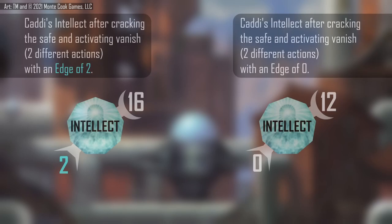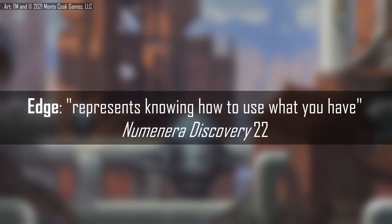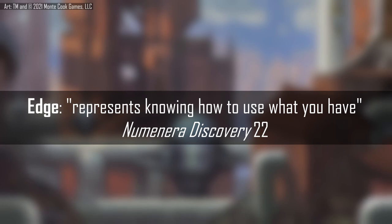If Caddy didn't have an edge in intellect for this scenario, both actions would have totaled up to a cost of 5 — 3 points for the effort used to succeed in unlocking the safe, and 2 points for the activation of Vanish — reducing her pool down to 12 after the scenario without edge. This demonstrates clearly what is meant when the book suggests that edge represents knowing how to use what you have. Caddy's edge influences how efficiently she's able to use her high intellect pool to crack into a safe and activate a special ability that relies on her mind. This scenario also demonstrates the power of GM intrusions to create interesting narrative scenarios, and should she later need to persuade or lie to town guards, she's got a lot more intellect to work with thanks to her edge.